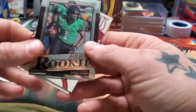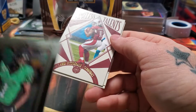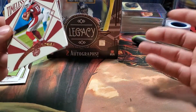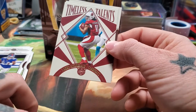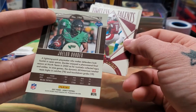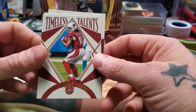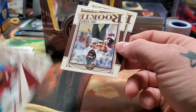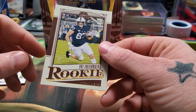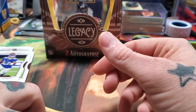Got a cool shiny rookie of Jaylen Darden from North Texas — I don't know much about him but apparently he's a lightning-quick wide receiver. Also pulled Larry Fitzgerald Timeless Talents, a rookie of Jamie Newman, and Pat Freiermuth — he was the top tight end in the draft.